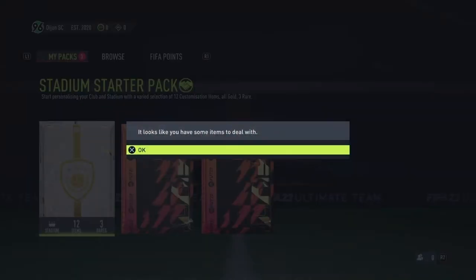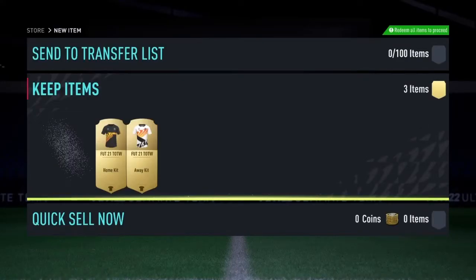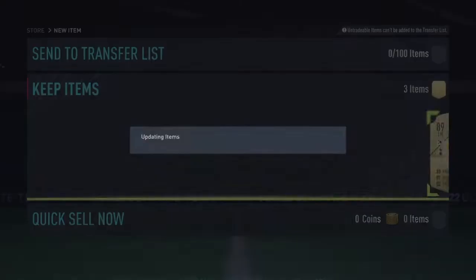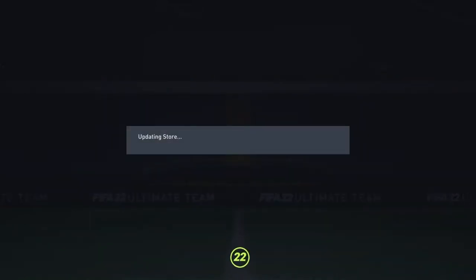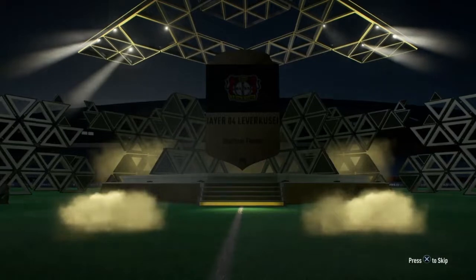So let's open these packs. The stadium starter pack — we don't care. We've got the ambassador loan. I think I'm going to take Son from this because he is the best player in my opinion. We'll just keep all that in the club. Let's now open the stadium starter pack, which we don't care about because I don't think realistically I'm going to use this at all.